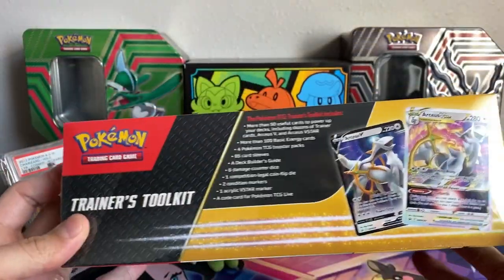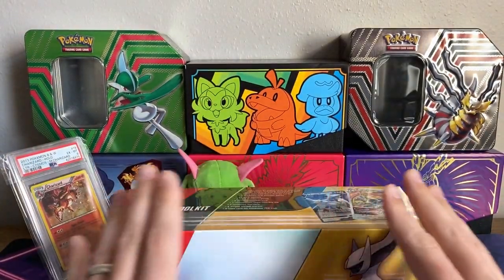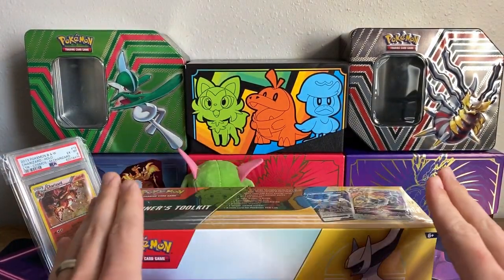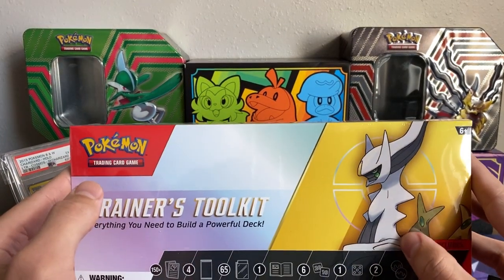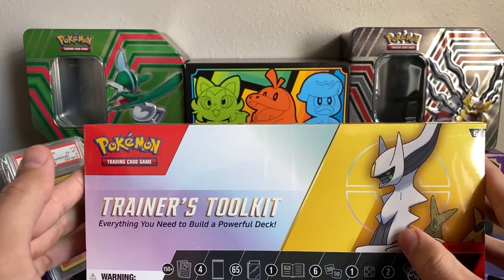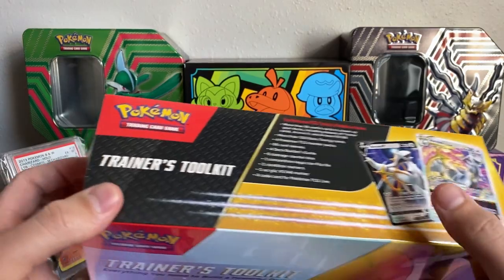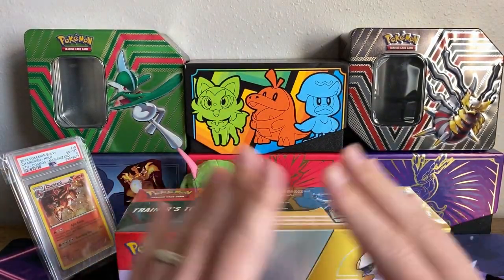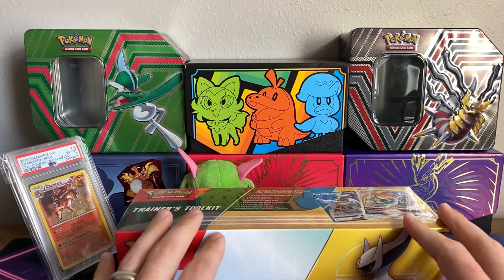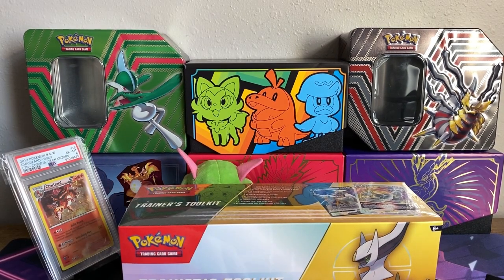Let's see if that holds true, but before I get into this box I'm going to go over some pickups. I do want to let those know ahead of time if you're just kind of swinging through trying to scoop up a code — the code itself for this box I'm actually going to keep myself because the deck I'm currently running uses Arceus and I'd like to have those on the online game. I'll be giving away the pack codes but for the box itself I will be keeping the code, so if that's all you came here for, sorry. I do have chapters down below if you just want to go straight to the opening.